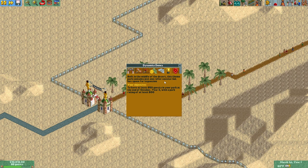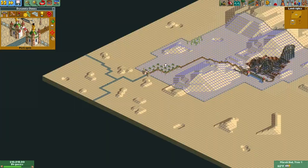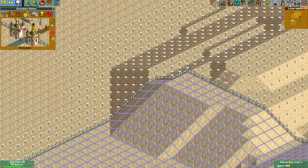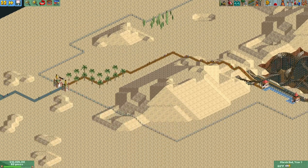We are in the middle of a desert. This theme park contains just one roller coaster but has space for expansion. I'm wondering if I can buy land — looks like I do have land over here I could buy. We have three years, so I might buy that.